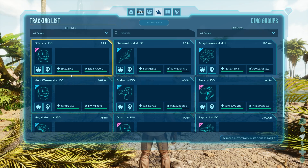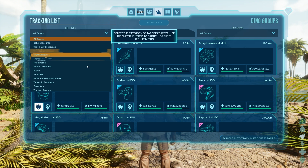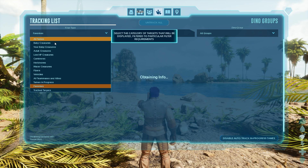You also have the option to favorite certain creatures, which you can then filter by favorites to easily find them. But don't forget, survivors, creatures have feelings too, so it's not nice to pick favorites.